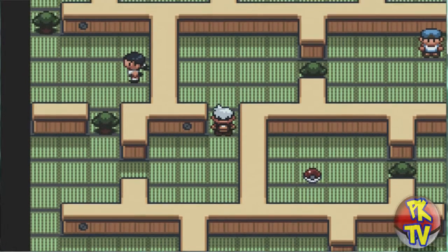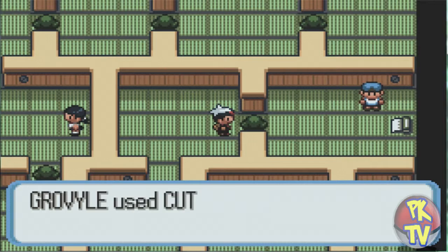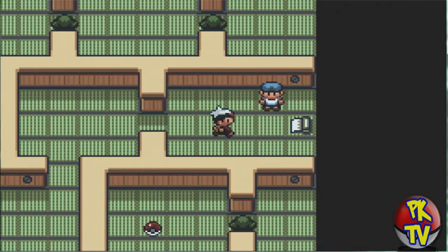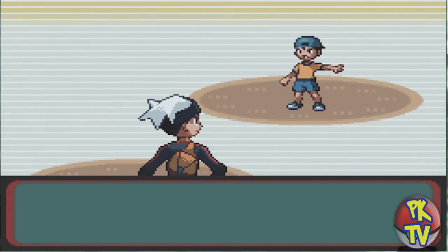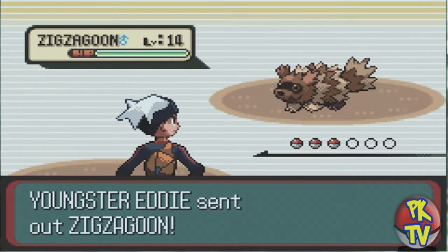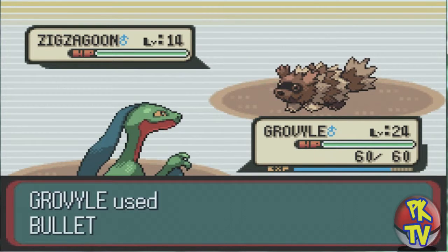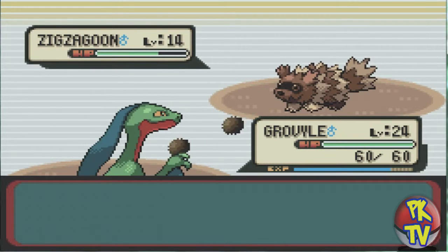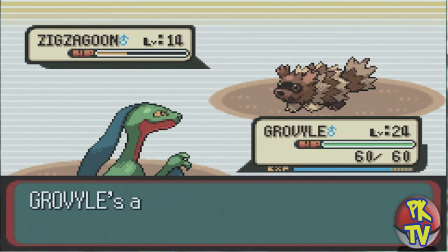I believe my first battle is going to be against this guy in the blue hat — yep. Actually no, I think that's where the scroll is. That kid must not have noticed it right there and wandered into this weird house by accident. Well, you're stuck there now. Oh, that's really creepy — he's letting little kids just wander into his house. Anyway, I use Bullet Seed on his Zigzagoon because I hate that Pokemon with a passion.